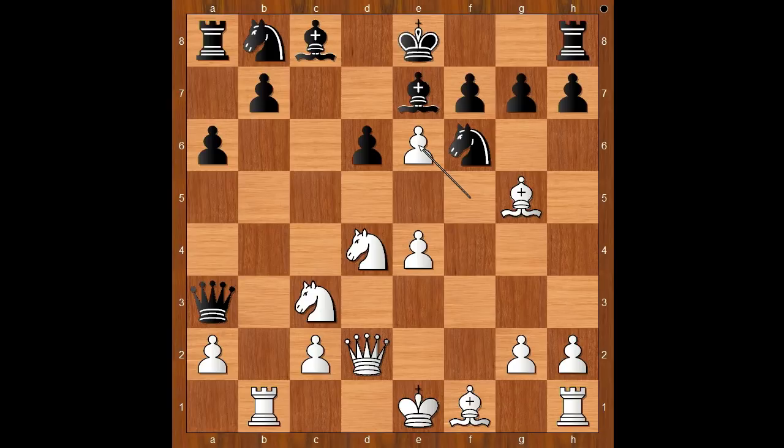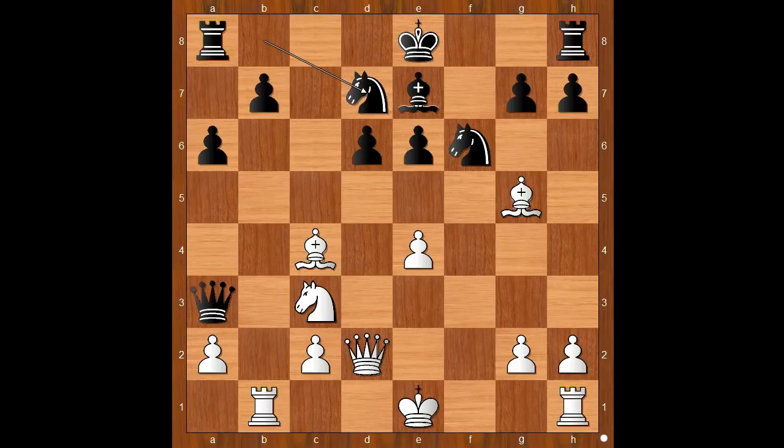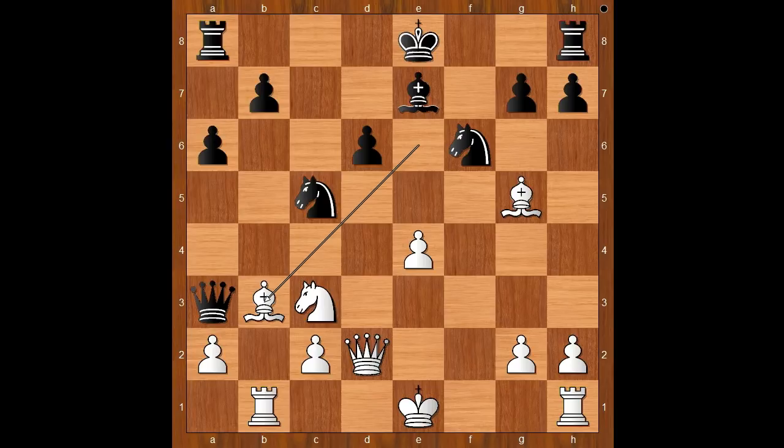Vachier-Lagrave played Bxe7. fxe6, Bxe6, but the bishop is no longer defending the pawn on b7. Knight takes on e6, pawn takes knight, Bc4, Nbd7, Bxe6, Nc5, Bb3. Black to move. Black can win the pawn on e4, but this is quite risky.